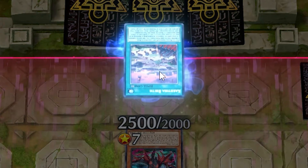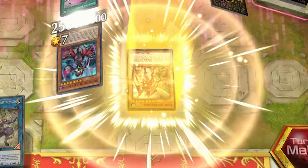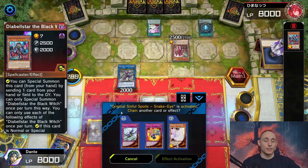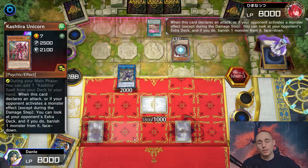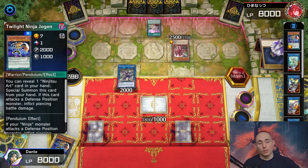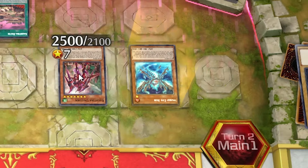Activating Kashura Bird to special summon back the Unicorn. Using Original Sinful Spoils to get rid of Diabelestar, going for Ash. Using Unicorn's effect to banish something from my extra deck - that's fine, banishing a copy of Yaguramaru, so I only have one copy left. He hasn't used his normal summon yet. Activating One for One, special summoning Ash, and I'm not interrupting yet - I have a strategy.